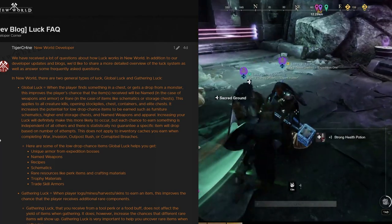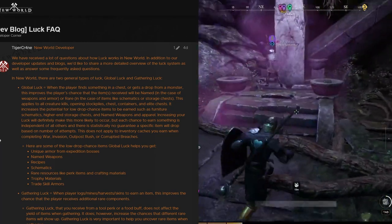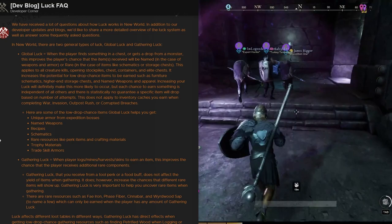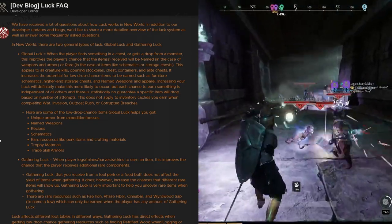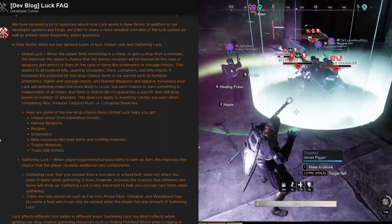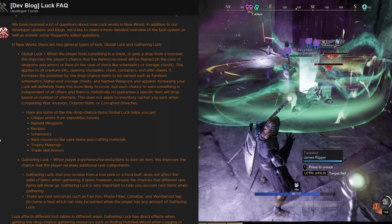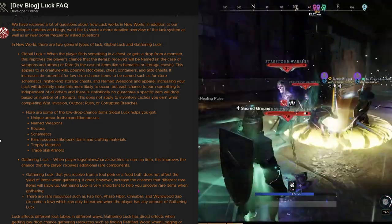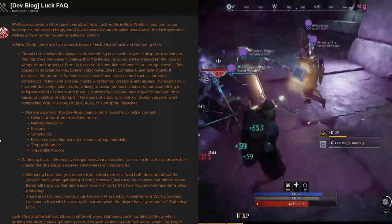We've received a lot of questions about how luck works in New World. In addition to developer updates and blogs, here is a more detailed overview. In New World there are generally two types of luck: global luck and gathering luck. Global luck is when a player finds something in a chest or gets a drop from a monster — it improves the chance that items will receive a named version in the case of weapons and armor, or rare in the case of items like schematics and storage chests.